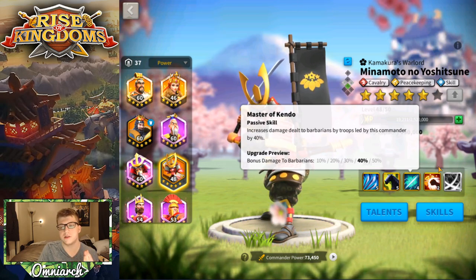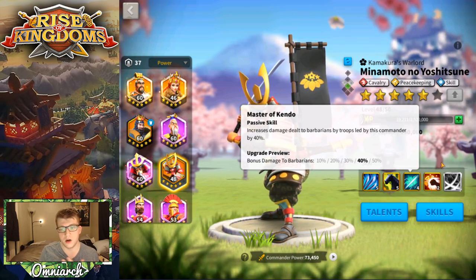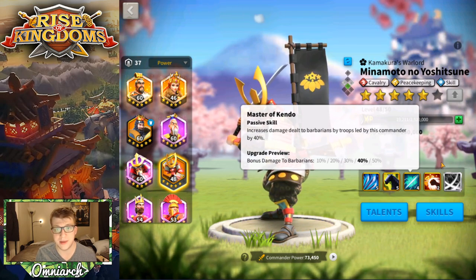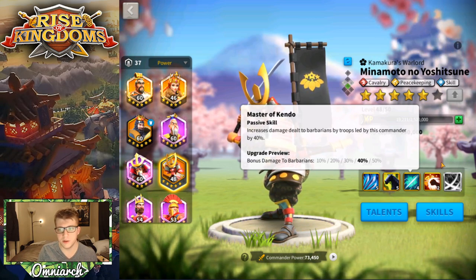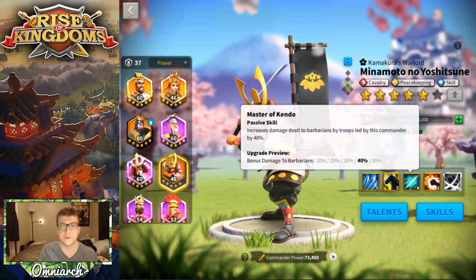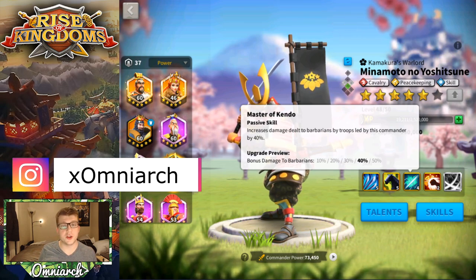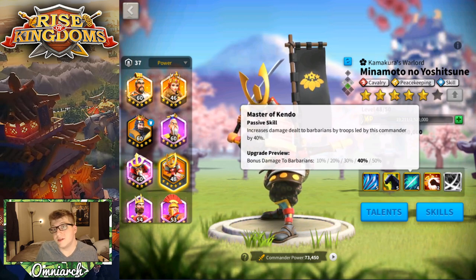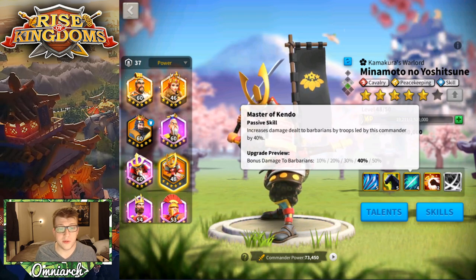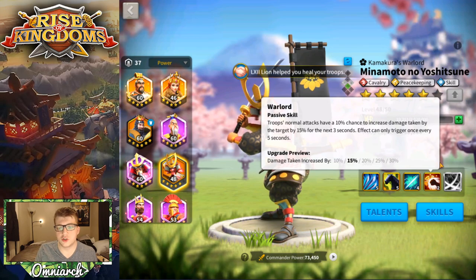His third skill increases damage dealt to barbarians by troops led by this commander by up to 50% when maxed. This is where we stop getting any help in PvP — this doesn't affect PvP at all, it's only good for killing barbarians. Minamoto is good at taking down barbarian forts because he has that peacekeeping tree, but is it worth spending $270 to $300 to max Minamoto just to use him against barb forts? Probably not for most people.